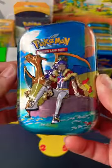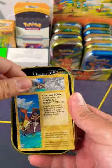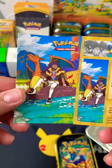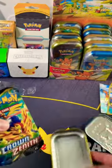Welcome back, today we will be opening this Crown Zenith Mini Tin. Let's see what we find inside this Leon and Charizard tin. Inside you find a sticker, Leon and Charizard card, and the 2 Crown Zenith packs.